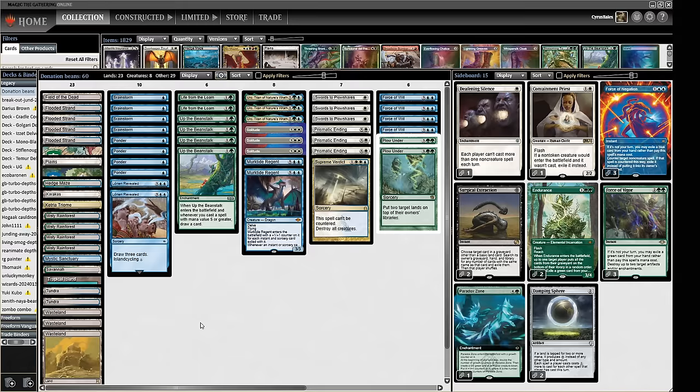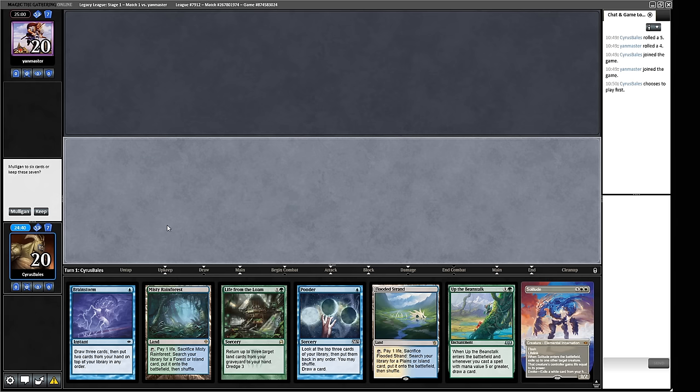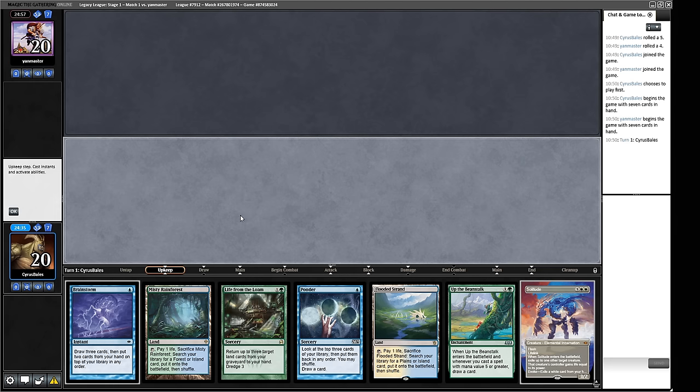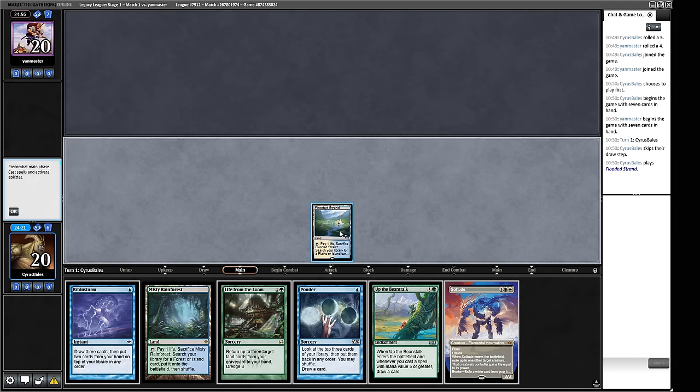Without further ado, remember to like and subscribe and let's play some Plow Under Beanstalk! If you're looking to play Legacy on MTGO like me, why not try Card Hoarder — they're a rental service I personally use and I've found them better than others I've used in the past. Opening hand: Island, Ponder — we've got some removal we can get to eventually, some card advantage engines, this seems fine. We only have four Force of Will so we're not trying to find them in openers very often. White is our removal color.